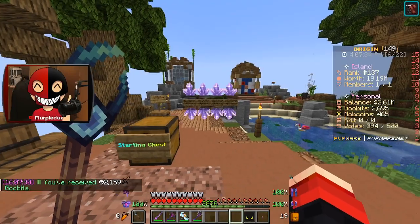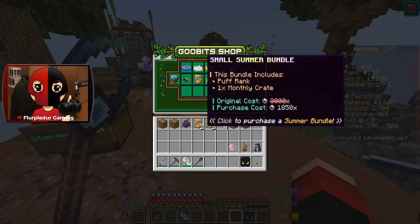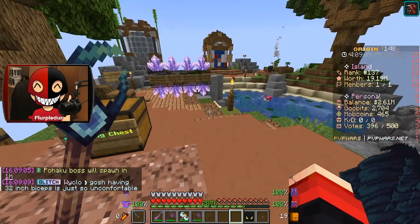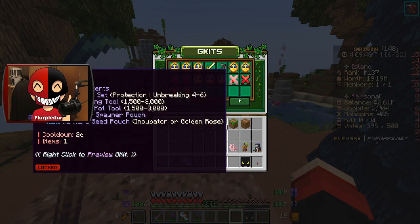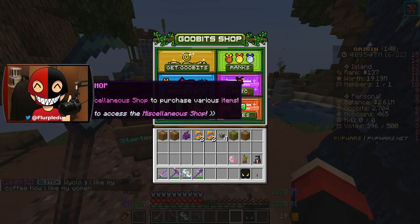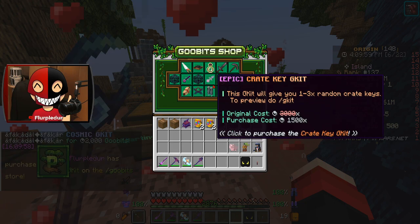2,100 goobits — what can I get with that? Monthly crate bundle, three times monthly crates. You know how tempting that is? But on the other hand, I could also get a permanent G-kit. Mainly I'm interested in the super spawner pouch. I think I'm gonna do it just for that fact alone, because that's something that helps me throughout every season, not just once. I think it's the best purchase I can get. Give me that.